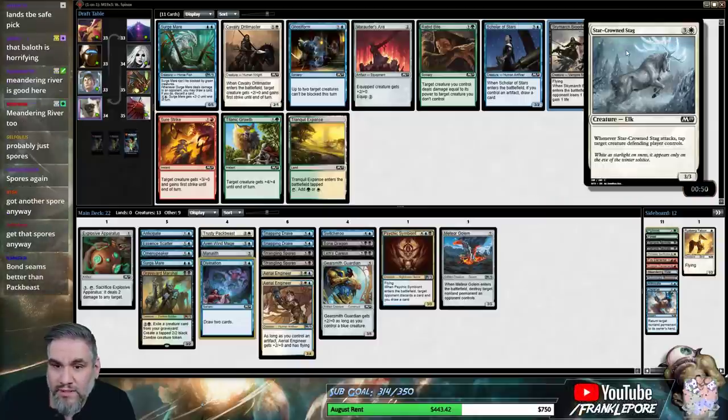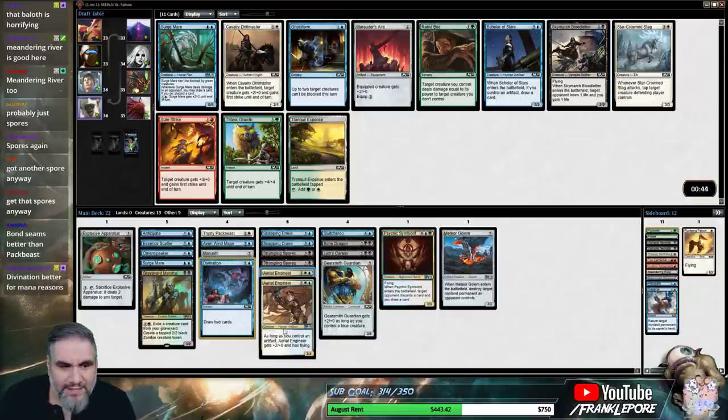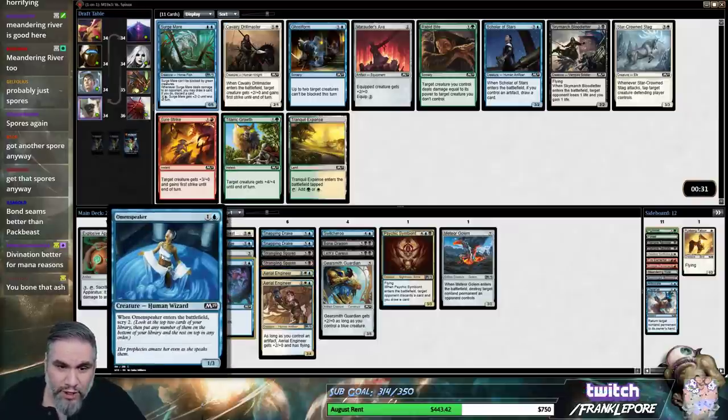Skymarch Bloodletter. Star Crown Stag — okay. Do we just cut these, maybe? Again, this doesn't work out for us, which is super weird. Ghost Form sucks. Surgemare is probably gonna come back. I think Surgemare is probably better than Omenspeaker.